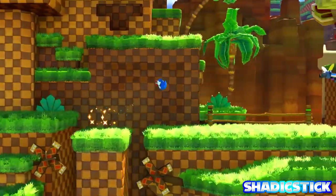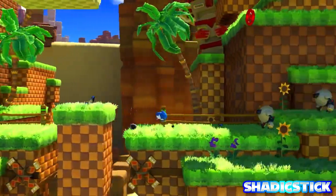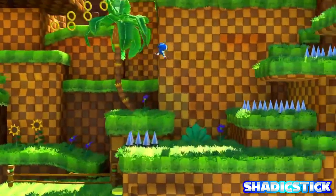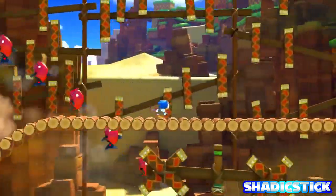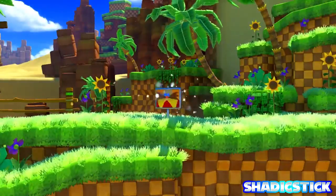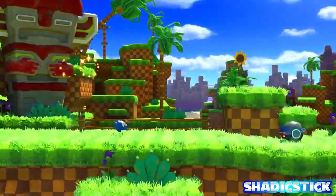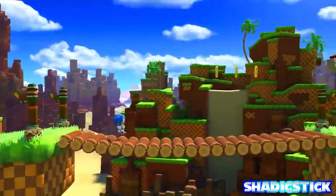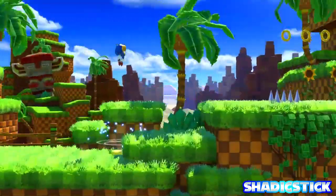On top of there also being some differences in the background as far as what's there and what's not, there's a lot more detail. We can see the pyramids in the background a lot easier. So I really am thinking that this is somewhat Sandopolis flowing over into Green Hill Zone. A lot of people haven't really picked this up — I haven't heard anyone say this — but I believe this is Sandopolis flowing over into Green Hill Zone.